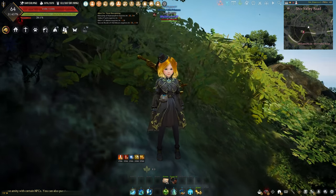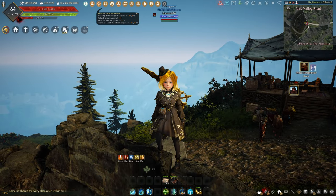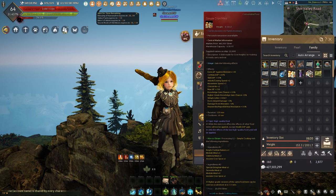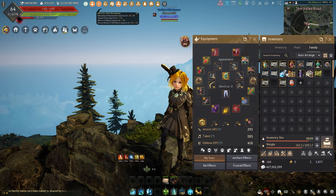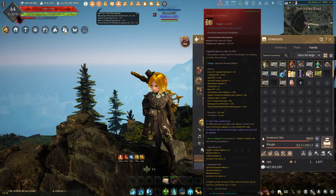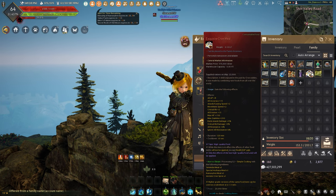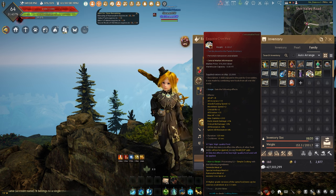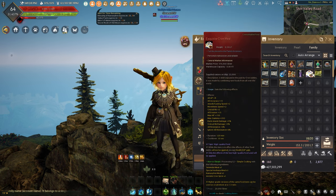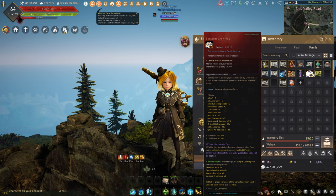Let's talk about the different categories of buffs. First would be food buffs — the easiest category. There aren't many options and often you can just pop a Simple Cron Meal. Food buffs typically don't stack on each other, though there are a couple of exceptions. You're mainly going to want a Simple Cron Meal for the extra AP against monsters, or an Exquisite Cron Meal if you aren't fighting monsters, as it gives straight AP. These will stack with all other buffs excluding other food buffs.